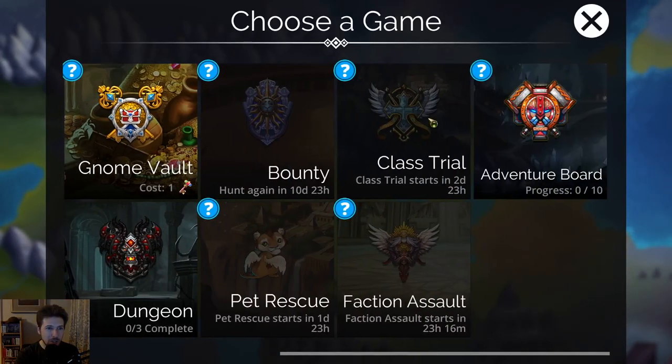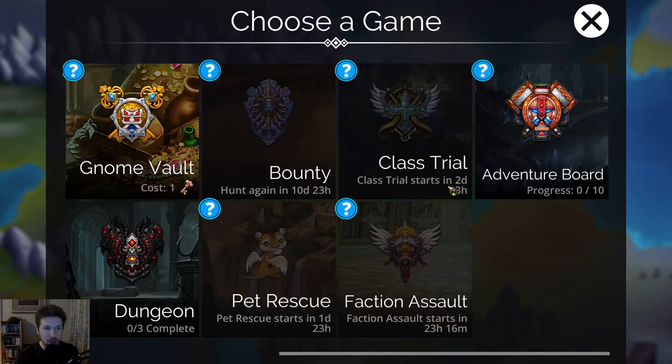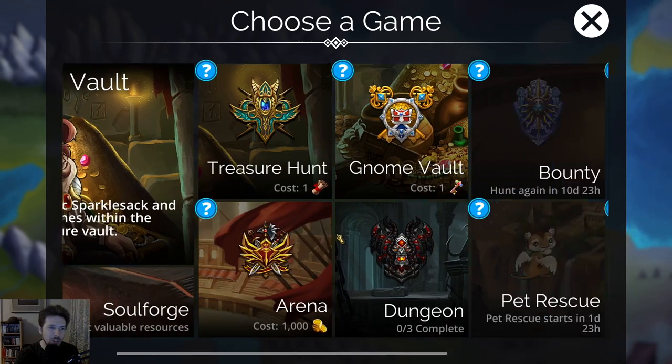For this week we do have a class trial with the Priest class. If you don't have it, you can unlock it or level it up in three days from now. We also have the Hologuardian faction class coming up in another day. Since the Priest class is coming up, I'll probably end up doing a video on the Priest and Divine teams along with that class — similar to what I did for the Rune Priest class and the Dwarves. That'll probably be coming out later this week.